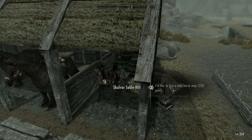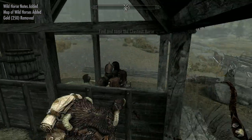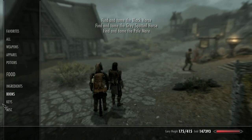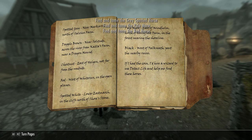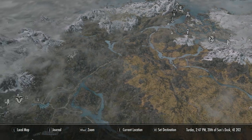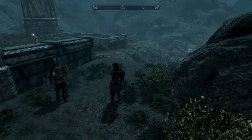The first thing we do is head over to Whiterun Stables and speak to Skolvar Stablehilt and buy the map. Seriously, guys, I spent so much time trying to find these horses — it's unreal. That's why I changed the format in this video. I'd also strongly suggest that you get the Detect Life spell. It rapidly uses up your Magicka, so equip something that gives you more or makes it regenerate faster. And because you're wandering around Skyrim, I'd recommend you bring a decent follower to have your back, as you'll be constantly ambushed.